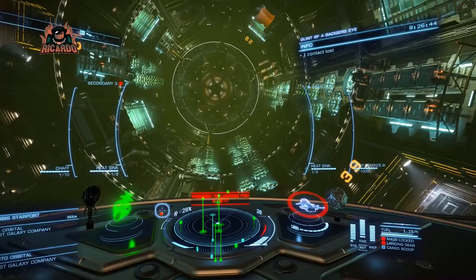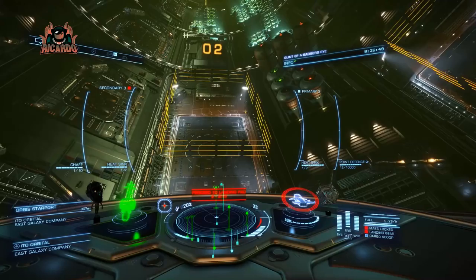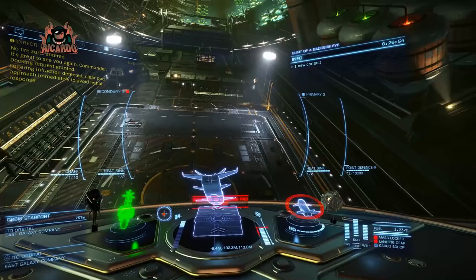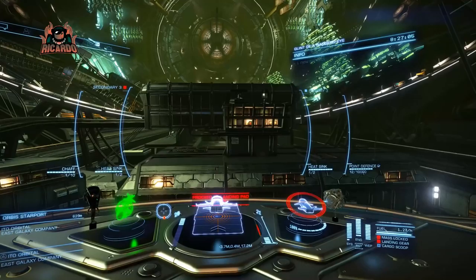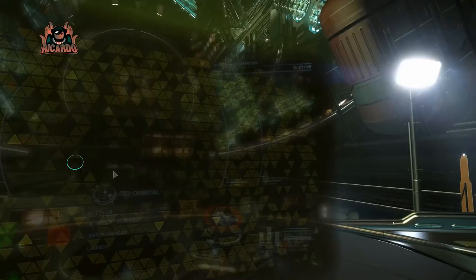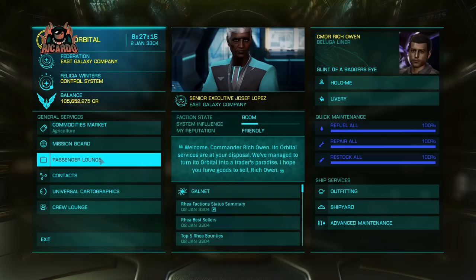As you can see, the Rhea system is home to ITO Orbital, which is an agricultural station. Generally when looking for passenger missions, I've got the Glint of the Badger's Eye — my Beluga — all kitted out with economy class passenger cabins, all the same. That way you can merge all your passengers into one great big bulk.